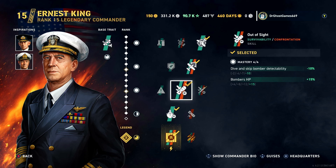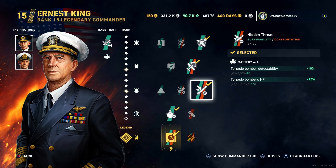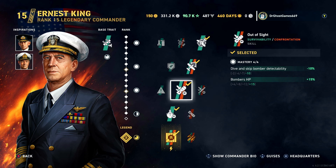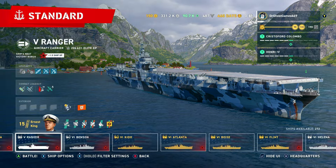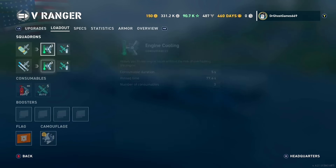For American tech tree carriers — not Saipan or Independence — the dive bombers are the best resource; their bombs do really consistent damage. If you really like torpedo bombing though, you could put on Hidden Threat to make your torpedo bombers more stealthy and more tanky. But in my experience, you want to get the most out of the dive bombers.